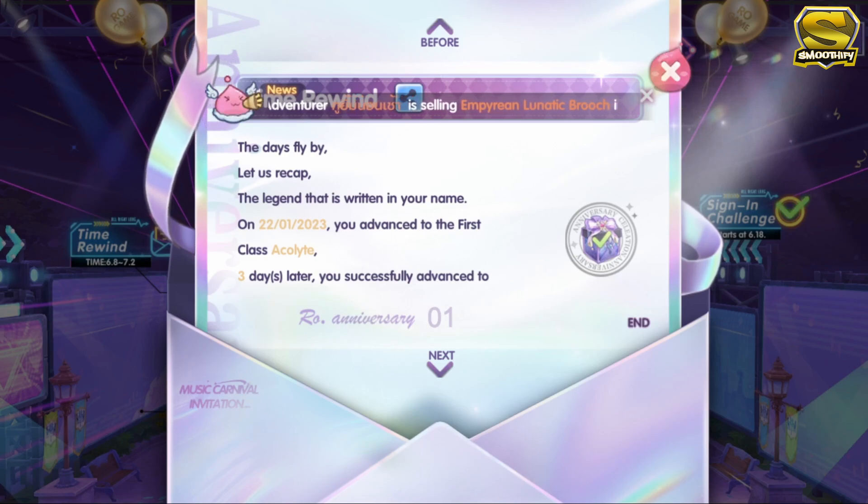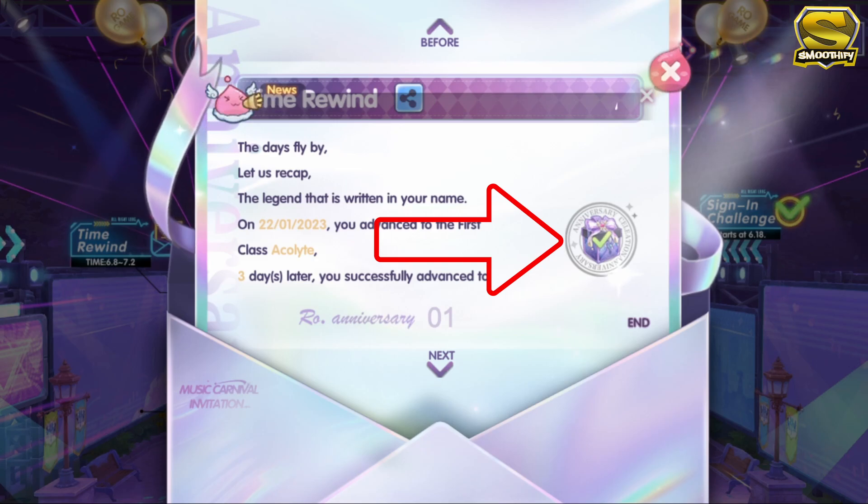The first one that you will see once you log into your account or your character is the time rewind letter, which is basically a summary of your whole character. It contains all the things that your character has accomplished as well as the date when your character was created. At the right side of the letter is a revelry chest containing different rewards.